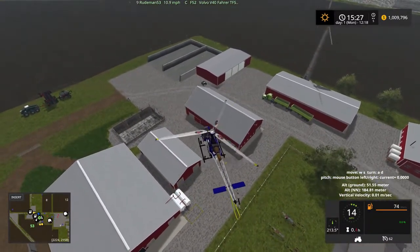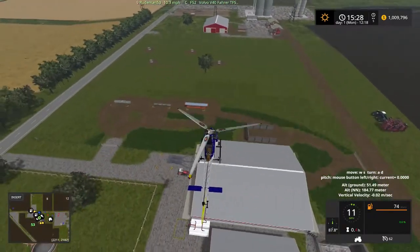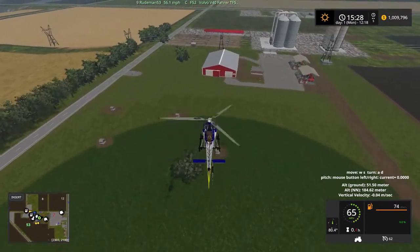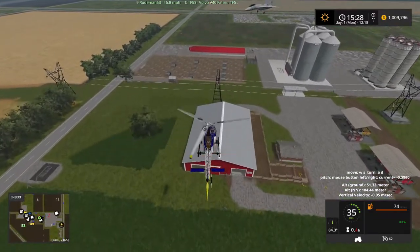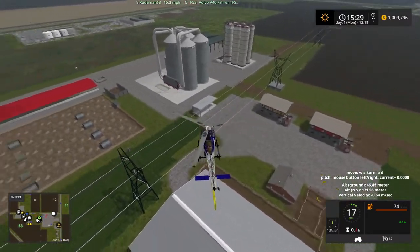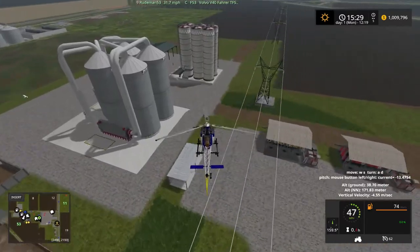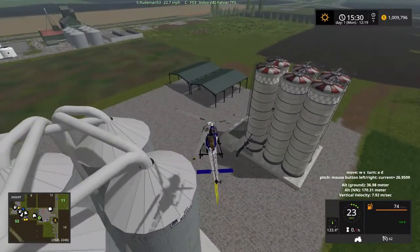I'm going to try to do this very quickly because there's a lot to see. This is the main farm. There's your cows right here, your pigs yonder and your sheep. You've got your mixing stations there, this great big silage silo over here — that's a silage silo. So that's kind of interesting.